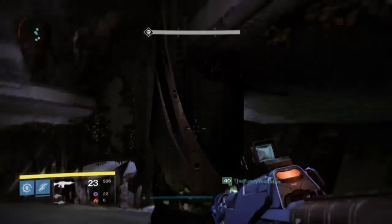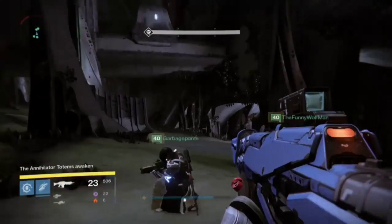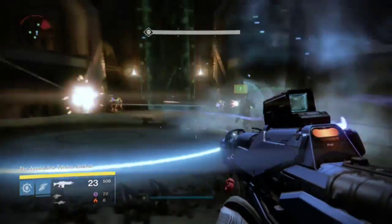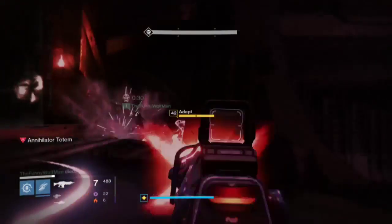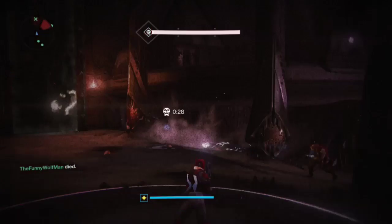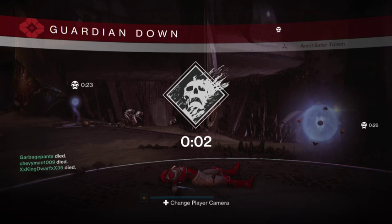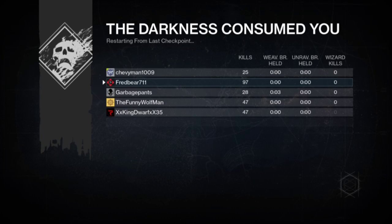What you do is you have people from the middle up here switch with the plates down there. It's on a timer. Usually you'll wait until it switches to the secondary guy down there, cause you'll have two on each one. And once they get the bubble — I can't remember the name of it right now — that's whenever you'll switch over. There will be a knight up top, somebody will have to kill him off the bridge. Not that big of a deal, you just keep rotating like that until you get down.